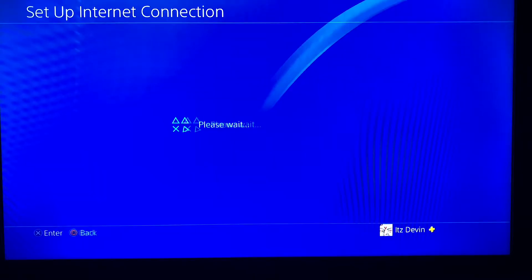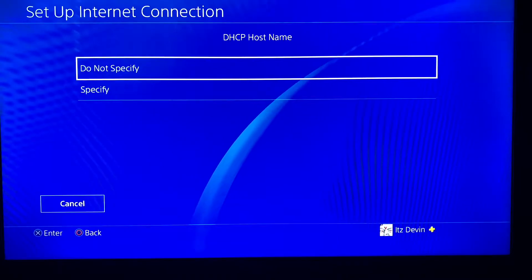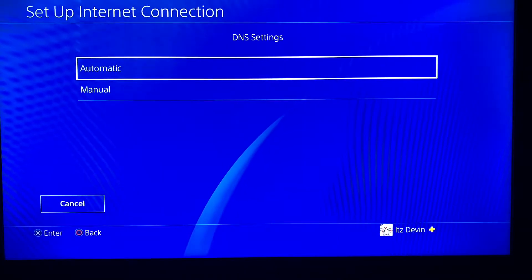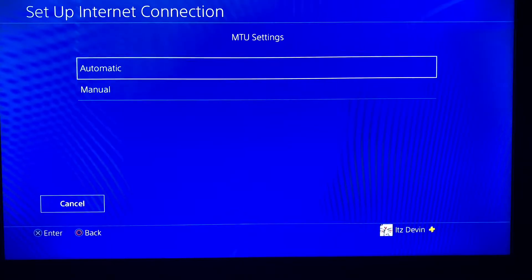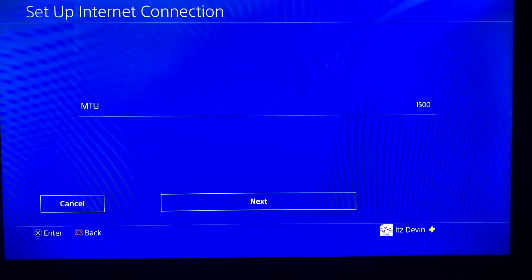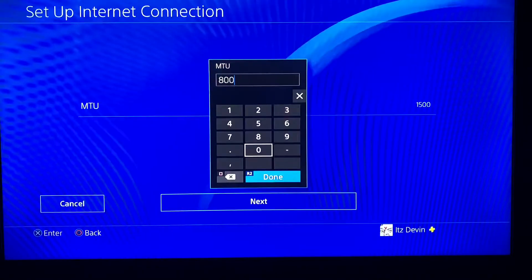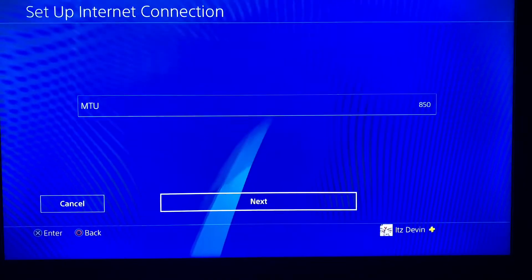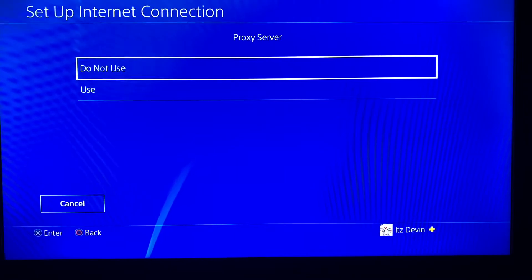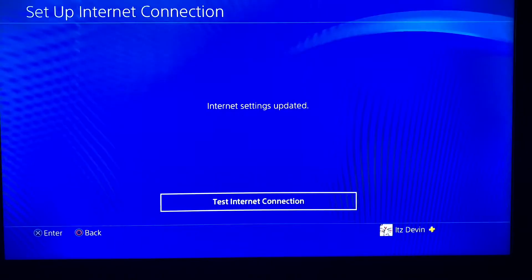Pick your network — I'm not going to show you my network. After you pick your network it's going to pop up options. You want to press automatic, do not specify, automatic, automatic. For MTU settings you want to put manual. If you put 800, your friends will not be able to join. If you put 850, maybe a couple of friends can join your session.